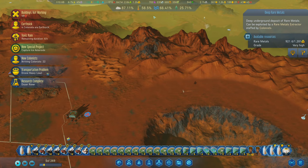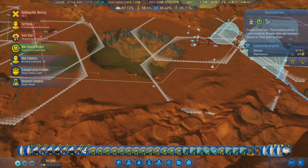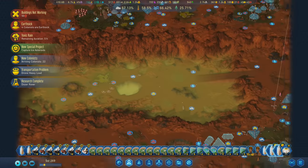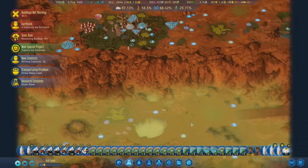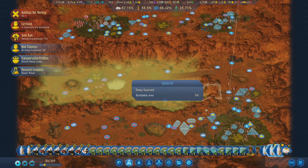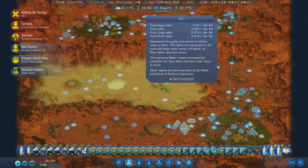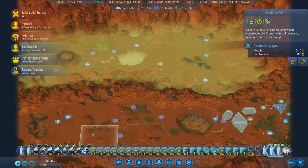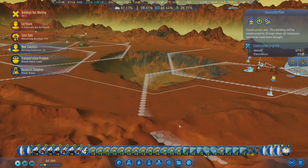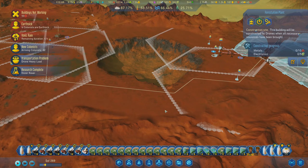Forest vegetation is definitely the thing that progresses the slowest in my opinion. Everything else you can spam, but vegetation isn't as easy because you have to spread out. Atmosphere you can put in one spot, magnetic wave stuff can be in one spot - but lakes you have to spread out, though you could feasibly put them all in one big spot and let it go up over time. I probably should get another lake - I should flatten this and put a lake here instead.